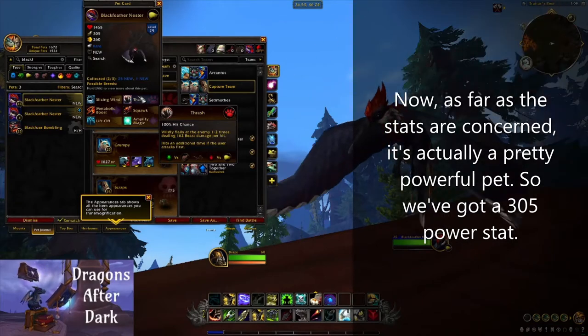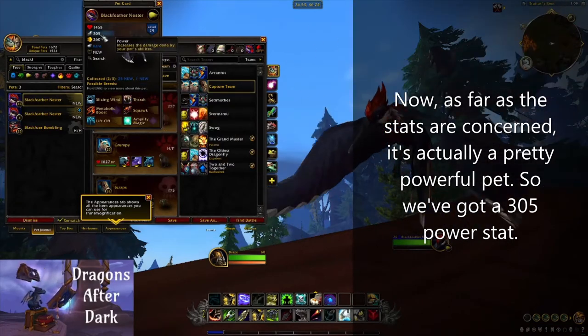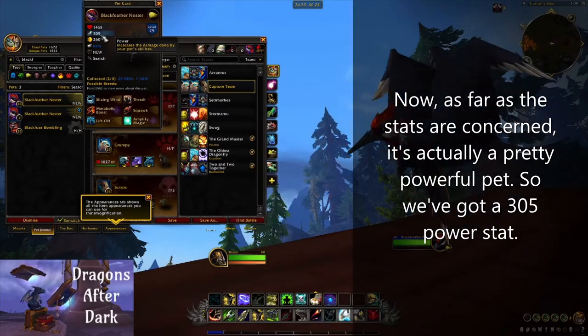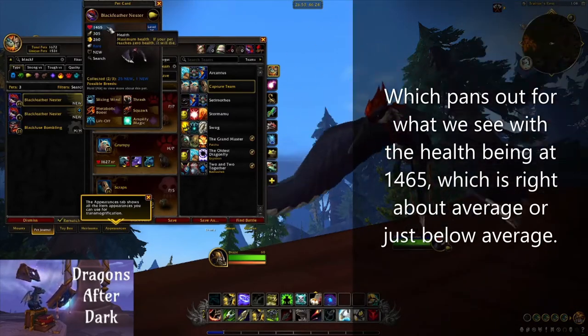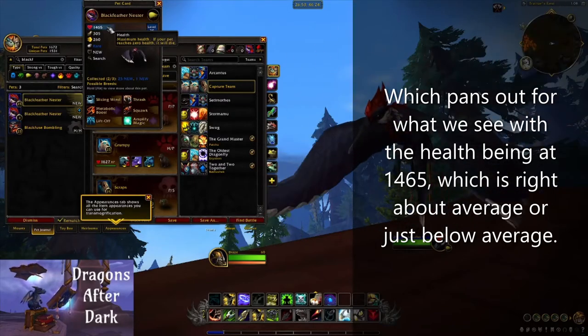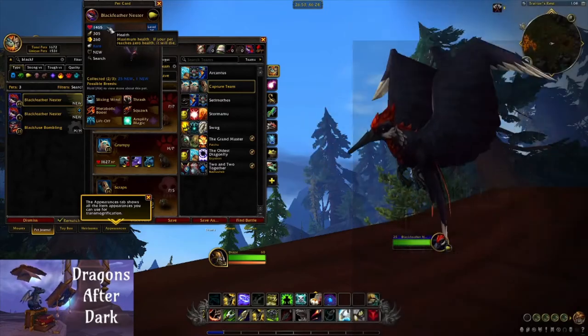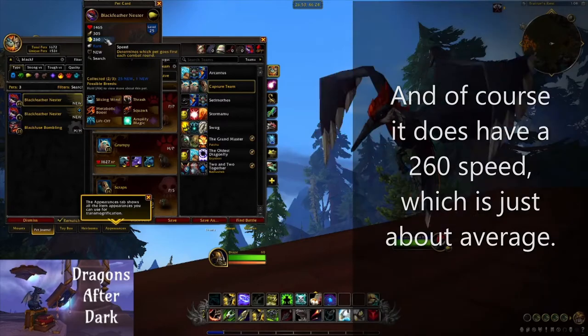As far as the stats are concerned, it's actually a pretty powerful pet. We've got a 305 power stat, which pans out with the health being at 1465 — right about average or just below average — and it does have a 260 speed, which is just about average.